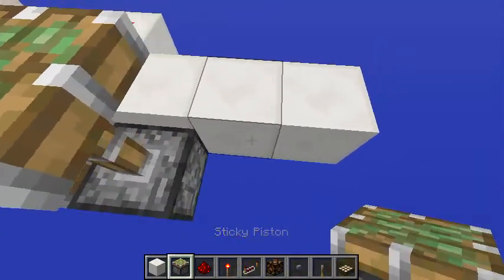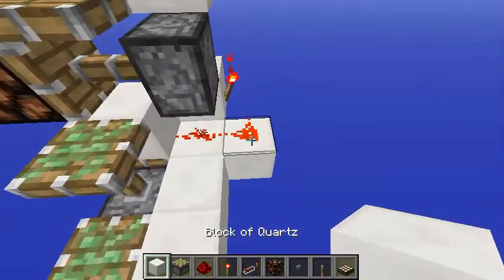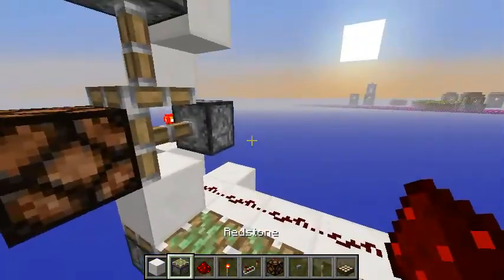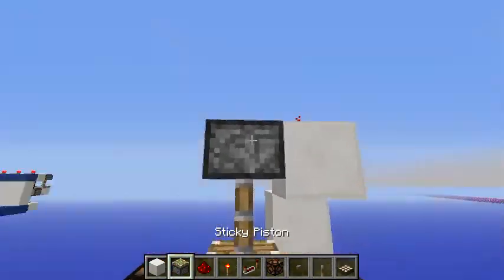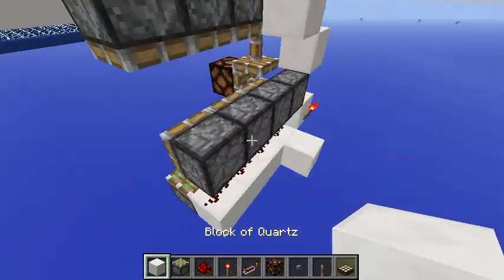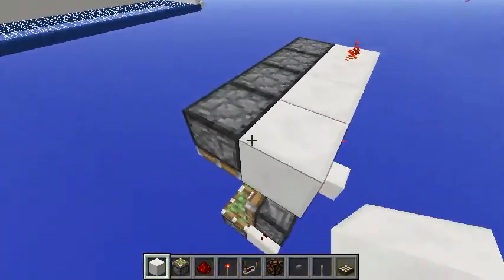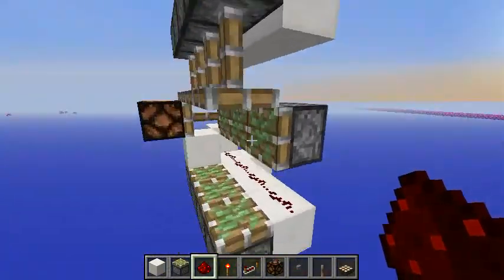I'm using sticky pistons here, but you don't really need to — they will work the same in this case. Place redstone here and pistons go here. There is no redstone in that middle row because it will operate in a BUD switch condition no matter what you do.